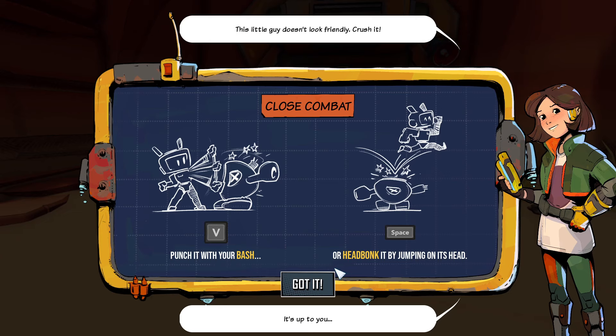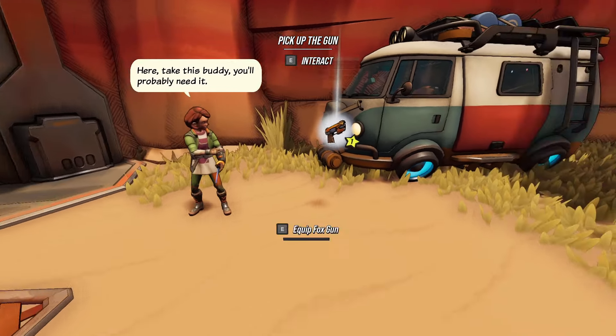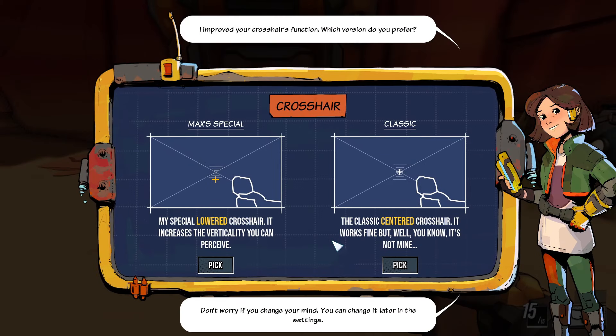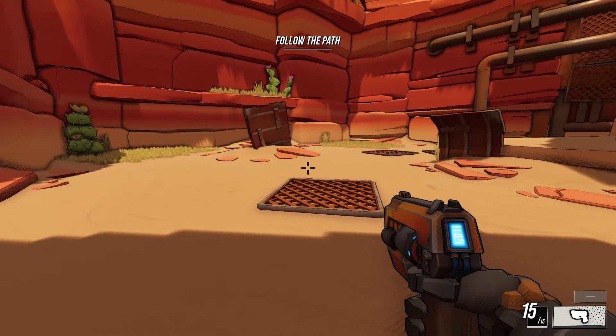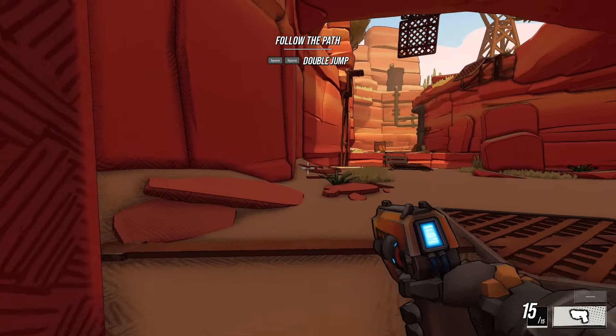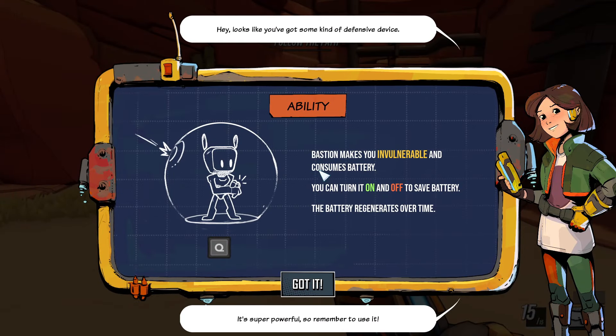I want to jump on his head — punch it or head bonk it. Oh hello, fox gun level one common — I'm liking this so far. You've got Max's special: lowered crosshair increases the verticality you can perceive, or the classic — it works fine. I'm gonna take classic. Hold to sprint, toggle to start, you can use both at once. Sprint, double jump — nailed it. Bastion makes you invulnerable and consumes battery; the battery regens over time.